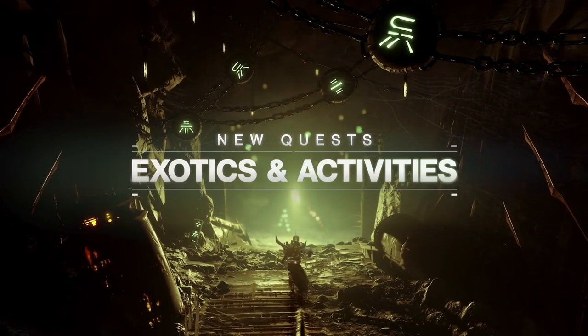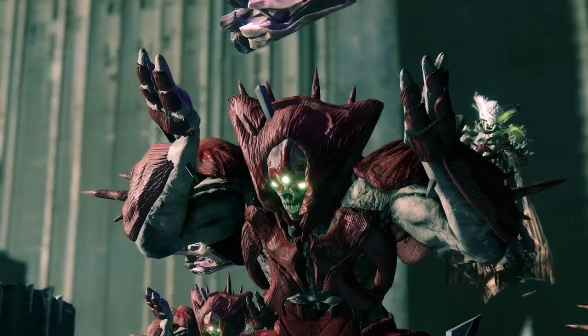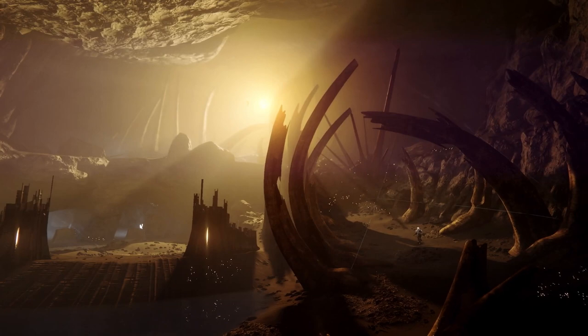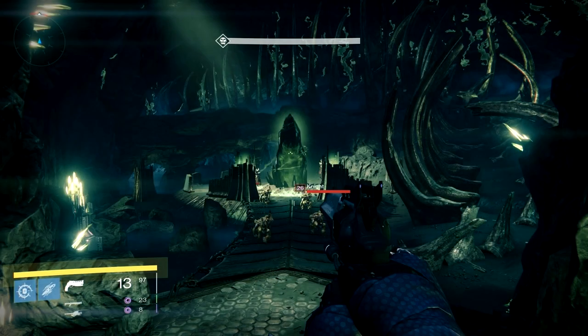Next up, we have the section 'New Quests, Exotics, and Activities.' We see a Guardian walking through parts of the Moon. We then see this interesting scene — I believe this is from a part of The Dark Below where you first dealt with Crota, tried to release his soul or something. I'm a little hazy on that, but it definitely is Crota-related.